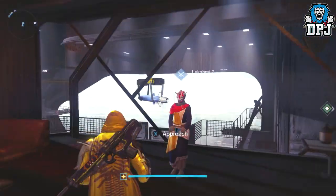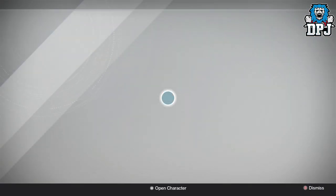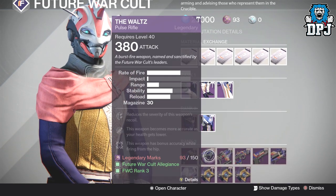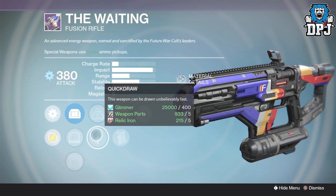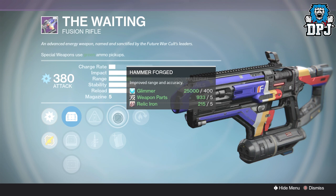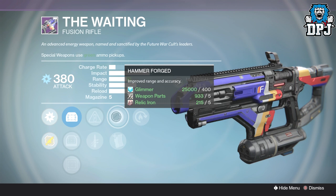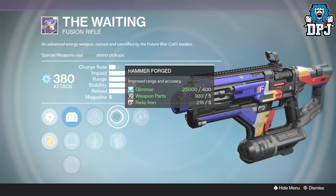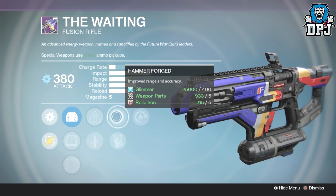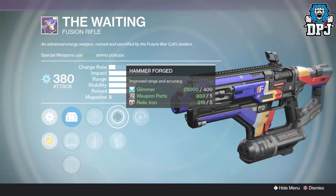Future War Cult has a couple of interesting items this week. If you're a fusion rifle person, The Waiting isn't too bad — we've got Hot Swap, a bit of range with Hammer-Forged, and Accelerated Coils or Quickdraw. I've got this weapon; it performs similarly to Saladin's Vigil, though not quite as good. Saladin's Vigil is by far the best fusion rifle I've used in this game. I've actually been getting used to fusion rifles — I even have a little montage coming — so stay tuned. The Waiting is a decent one to try out.